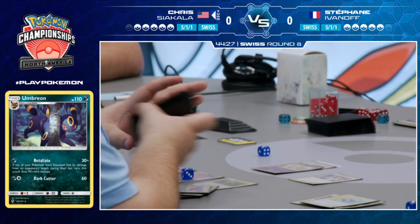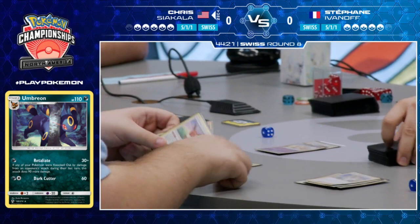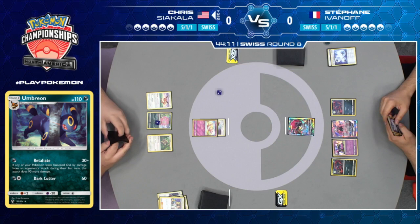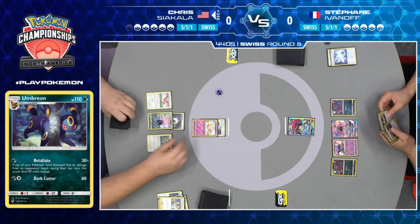Just this one Alolan Muk shuts down basically Chris's whole deck, and that's why you see the Honchkrow GX in his list. He probably knows: if I play against Zoroark with Alolan Muk, I'm probably not winning that game. But if I have Honchkrow, they're probably not winning that game. We'll see how long he actually decides to play this out, if he can pull off any knockouts. This would be a good turn to have that Umbreon with Retaliate to hit for 120 damage, but otherwise this is going to get depressing very quickly for him.